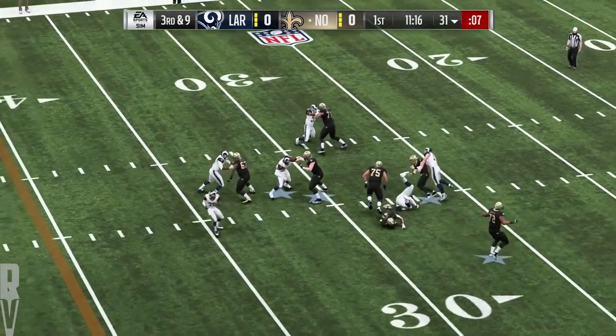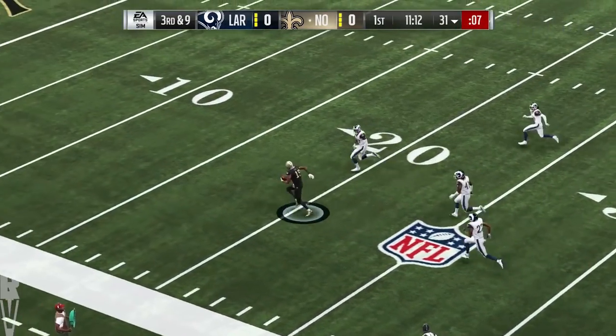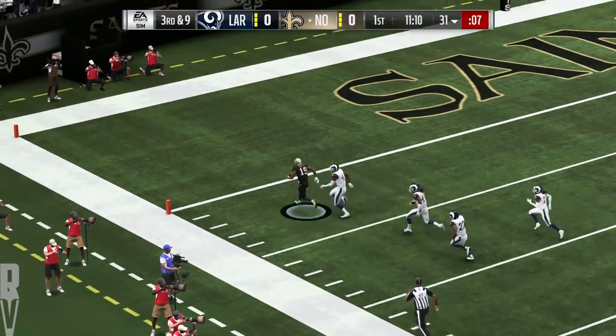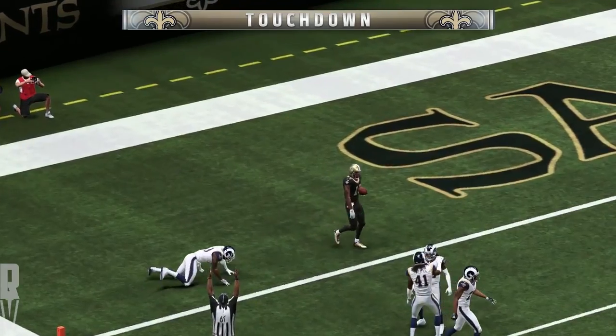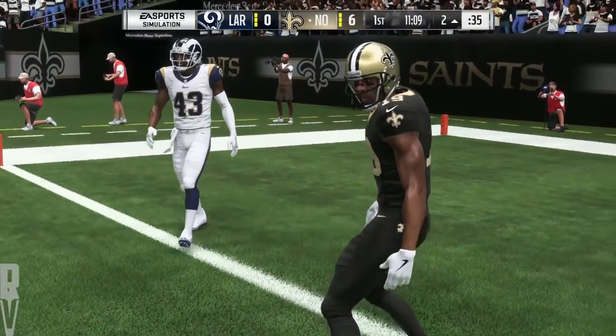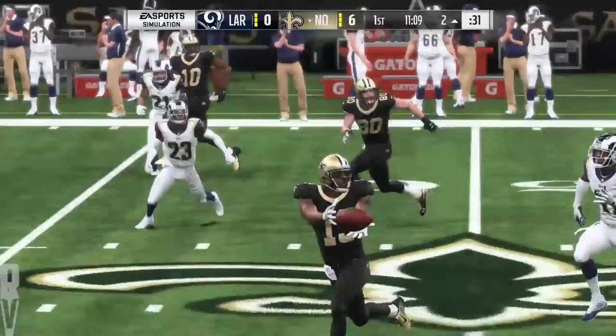The play fake to Ingram — now it's Brees — and Ginn's got it! Ted Ginn's gonna go! Touchdown, New Orleans! Ted Ginn, 69 yards! And the Saints have taken the early lead.